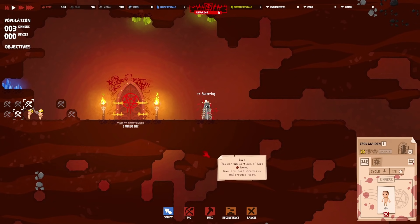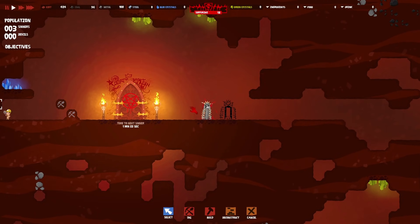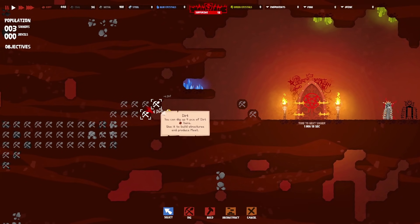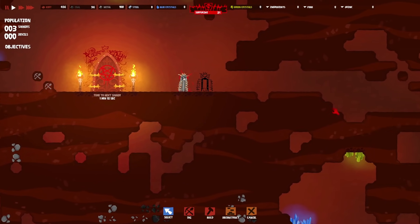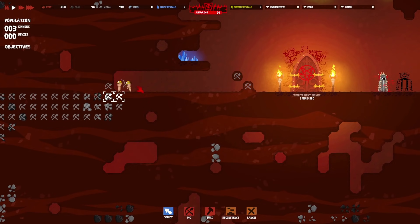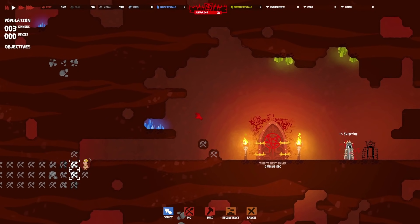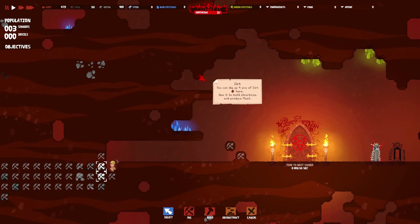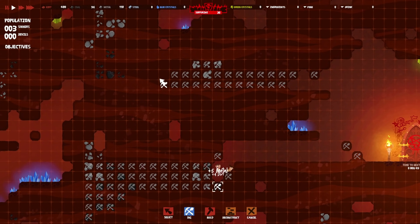We're going to get a new sinner soon, which could be very handy. Let's pop another Iron Maiden right next door — you're coming to hell, that's what you're going to get. They can keep digging over there, but we do need to look at putting other things in. Maybe over here we could have some sort of food prep area, and we can have a ladder going up to something.